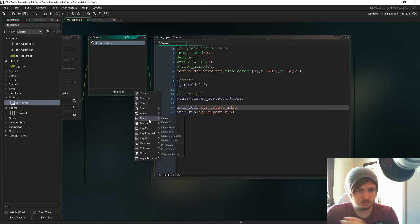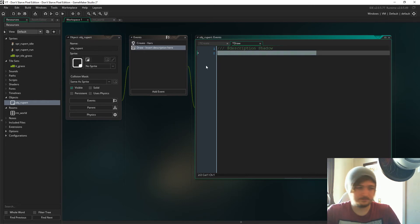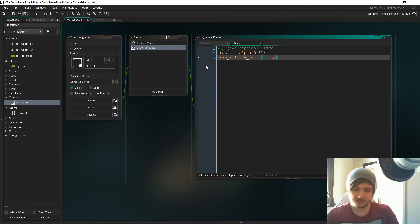Let's go to the Draw event. We need to draw shadows on these characters because I haven't included them in the sprites. So in the Draw event, we'll add a shadow: set draw alpha to 0.3 — really translucent so you can see through it. Then we'll draw an ellipse with a color at the player's x minus 10, y minus 5 — slightly above his feet — extending to x plus 10 and y plus 3, so it comes out wider and beneath his feet.